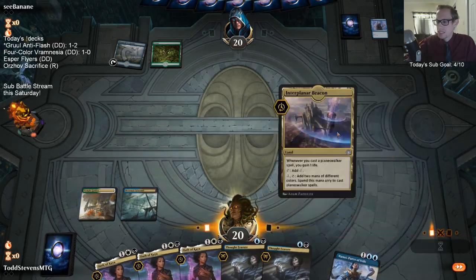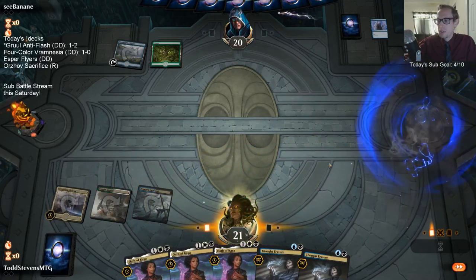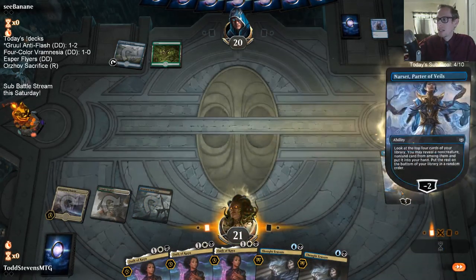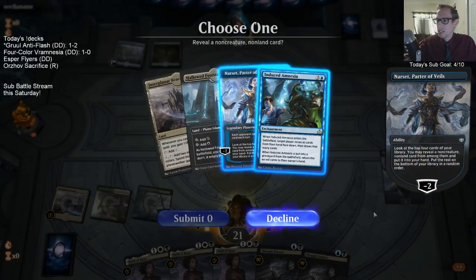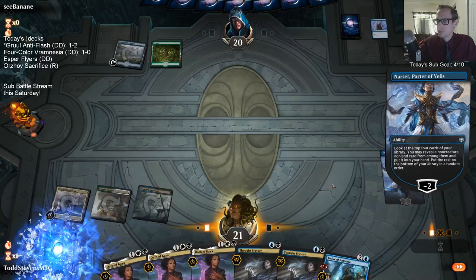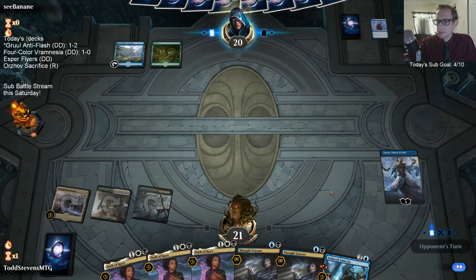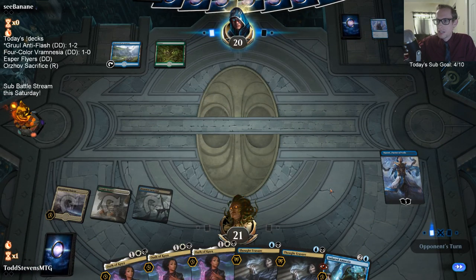The Gruul anti-flash deck did pretty good — we beat the control deck we played against but lost to the non-control decks. Good — I kind of need this Induced Amnesia right about now.